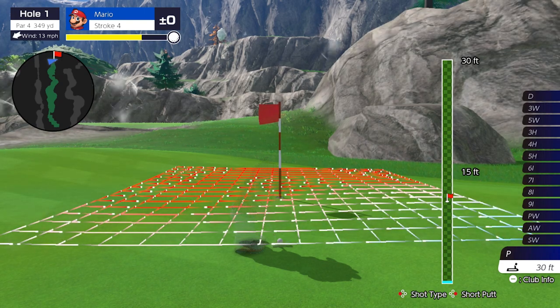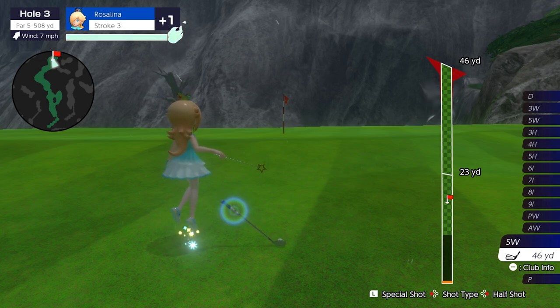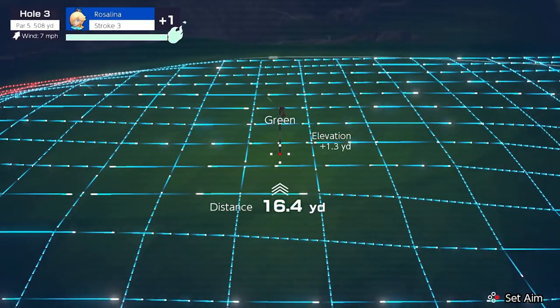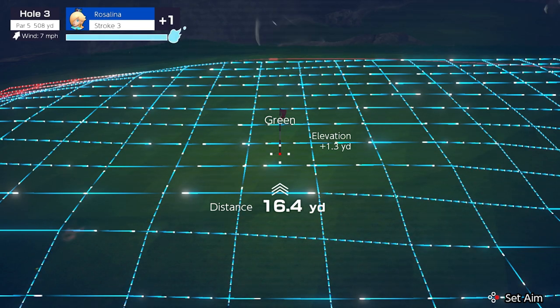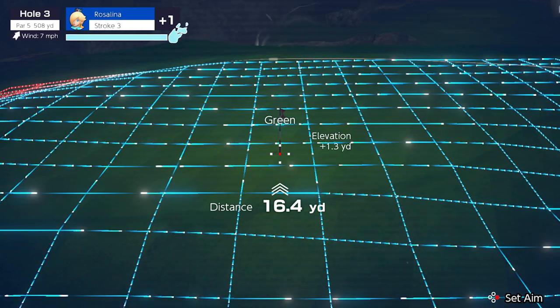Moving on to the next example — a straightforward chip but with rain added. Rain means the ball is not going to roll as much, so we need to hit it a little harder. Using the range finder to look at the break: landing on that grid line right behind the hole it's sloping to the left, so I need to aim slightly to the right. The grid lines moving towards us mean the shot is slightly uphill towards the hole.